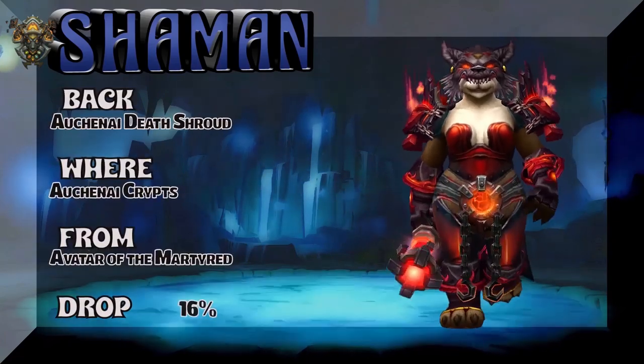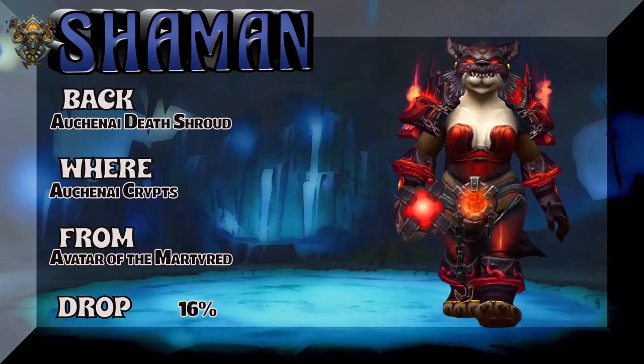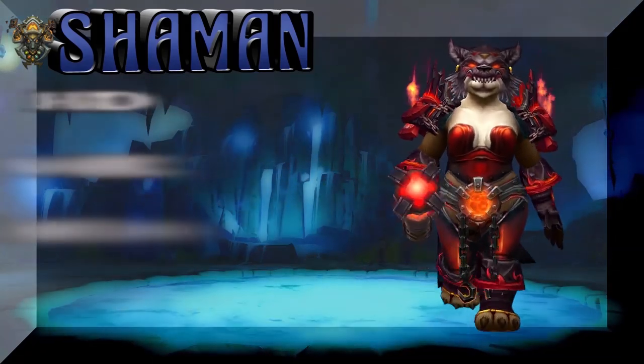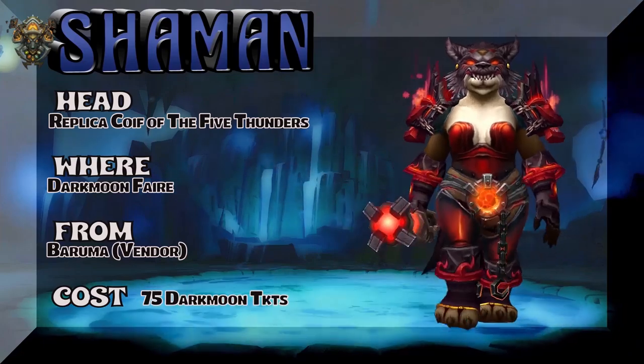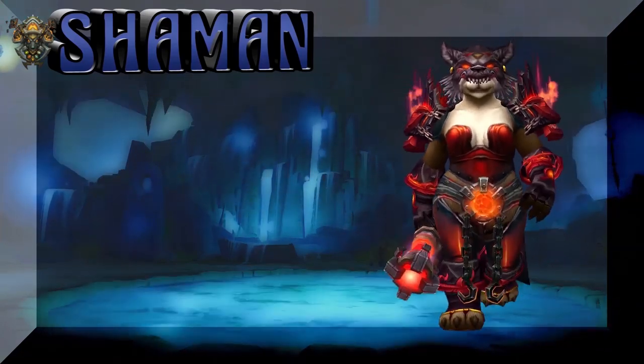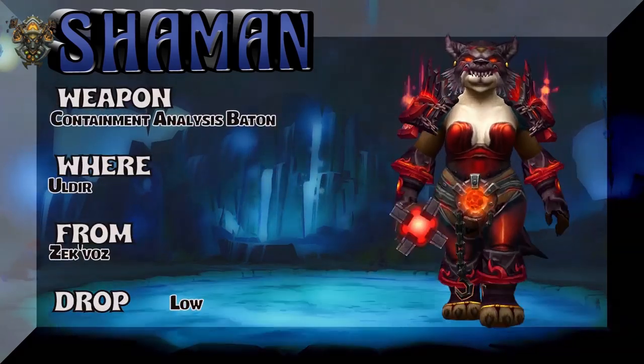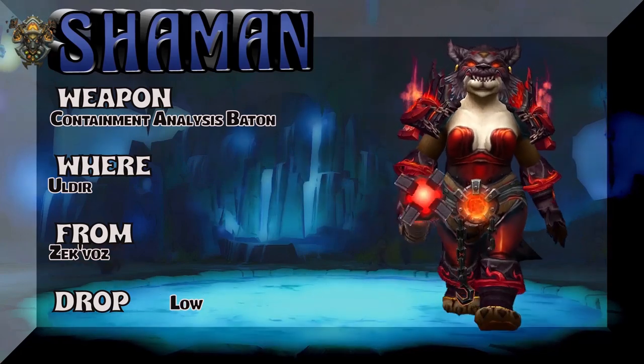The back is Arcanine Death Shroud from Arcanine Crypts — Avatar of the Mighty Red — kind of a decent drop rate. The headpiece is straight out of Darkmoon Faire — Baruma's a vendor, costs 75 Darkmoon tickets to buy the Wolfhead. And the weapon is straight out of Uldir — kind of a low drop rate, but worth it.